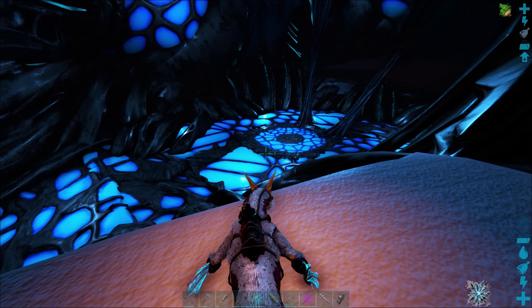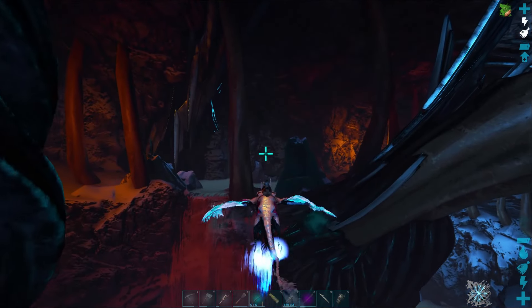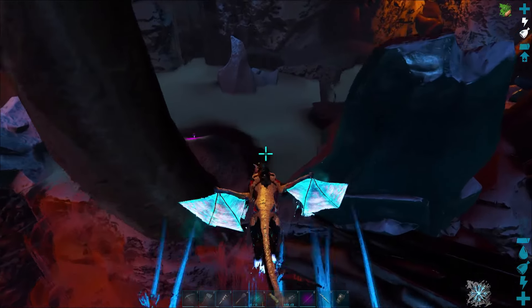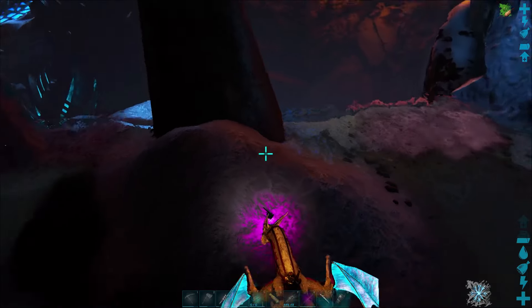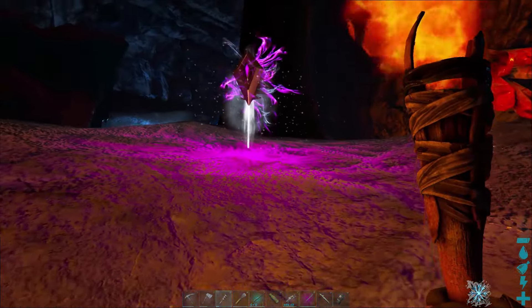You're probably wondering where to find the artifact. Well, if you can see the terminal, you can pretty much see where the artifact is. It's just behind this pillar over here, so you just zip over a little bit and you'll see it's got a purple glow — and that is the Artifact of the Void. All we need to do is collect it and put it into the terminal.